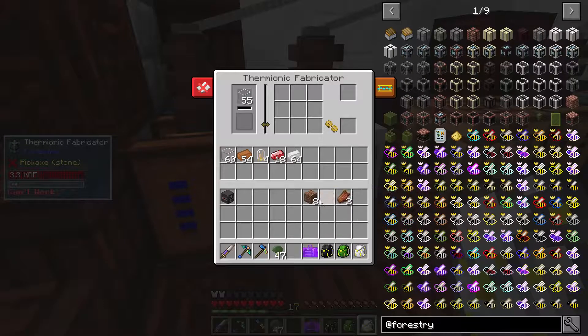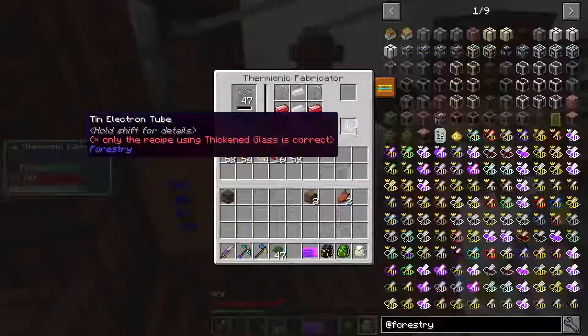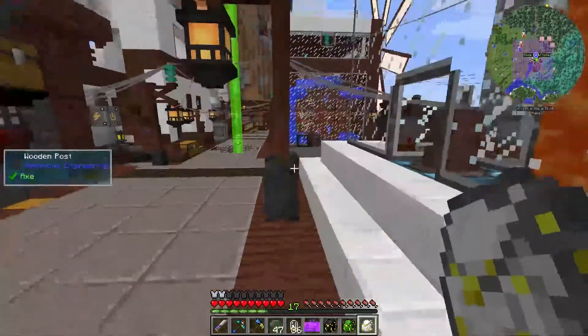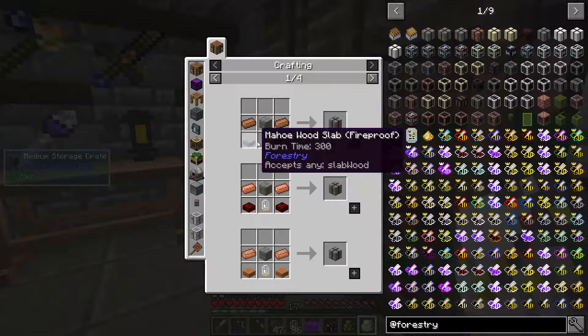Right, so pop the redstone ingots and tin in, then we'll set it up to make some tin electron tubes and let that process. What it's going to do first is warm up the clear glass to turn it into liquid glass. I'll let that craft them up - I believe I do have to pull them out each time. As you can see it operates relatively quickly. There we go, we've got our 36 and we can clear that recipe. Now we've got our tin electron tubes.